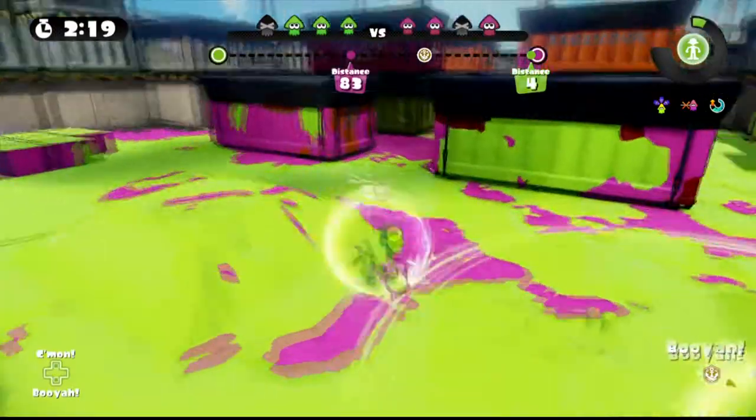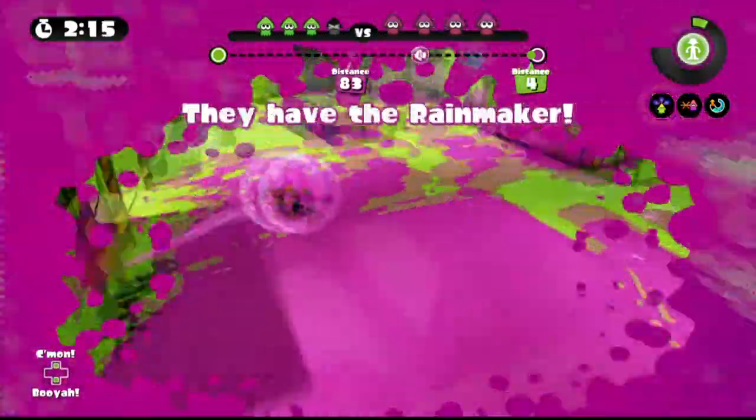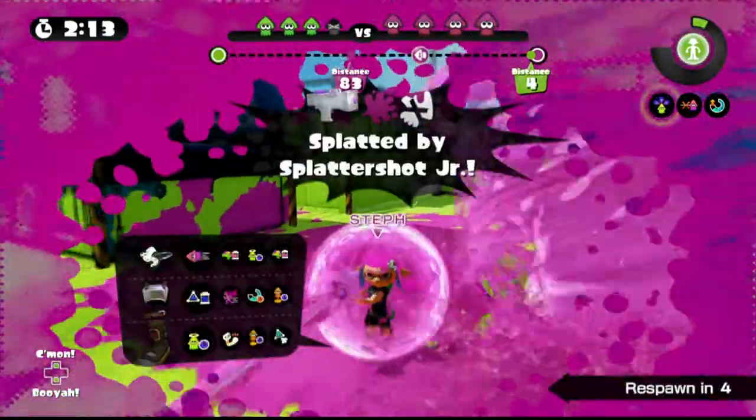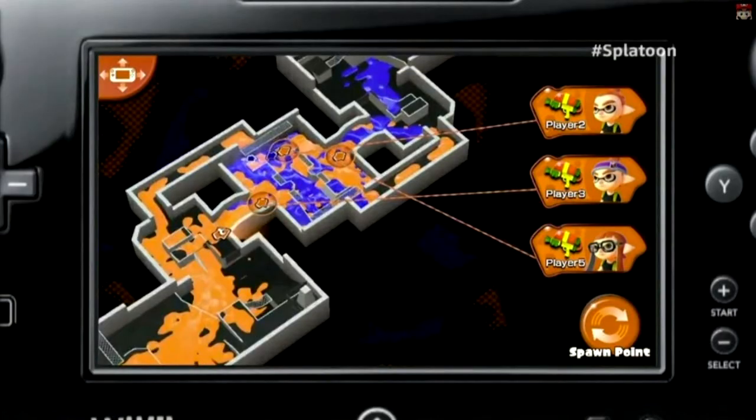This tip is to help you save some of those precious seconds and be more efficient. When you die, immediately look at the gamepad and figure out where to jump to. Don't waste time looking at the TV, looking at who killed you. Instead, look at the gamepad and figure out where you should be jumping to. When you respawn, you should be able to immediately jump to that location without wasting any time.